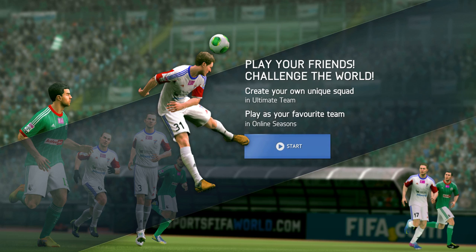It is on Origin for free, and you can get it by going to origin.com, going to free to play, and then all you have to do is find FIFA World. We're going to be playing that today for all you sports fans out there, and it's going to be cool. So let's go ahead and get set up.